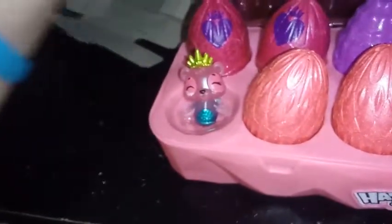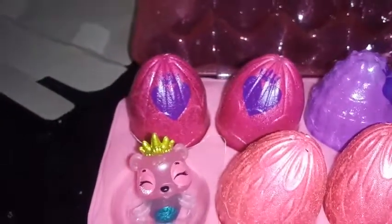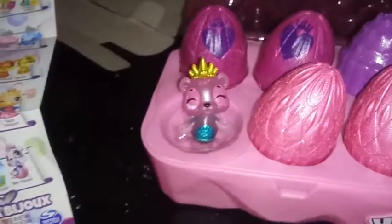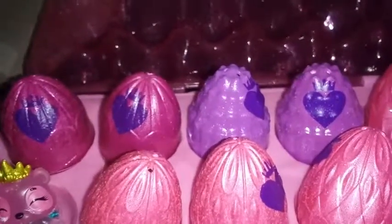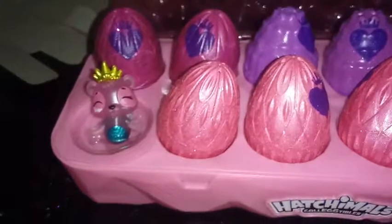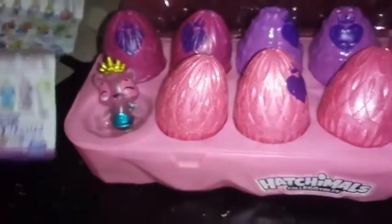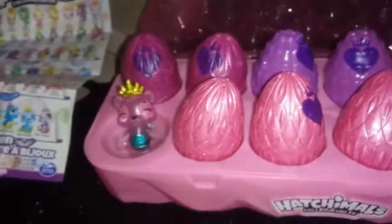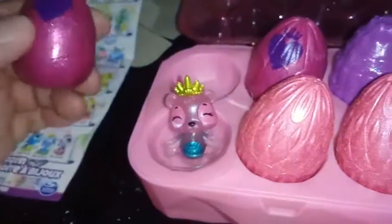It looks like in our pack, each egg color actually represents something different, kind of like with Mermal Magic. Our dark pink eggs are going to represent Princess Pairs — so it looks like we got two Princess Pairs. The purple ones are supposed to represent the Royal Mermals, and the rest could either be Royal Treasures or just Royals. We don't have any limited edition in this pack. Let's start off with one of these — we think these are Princess Pairs.